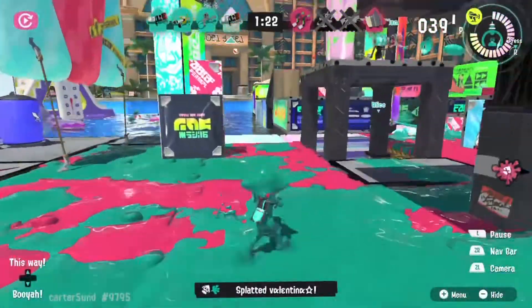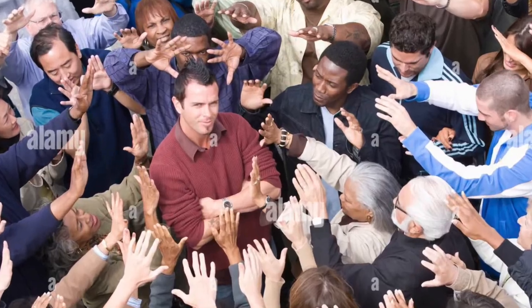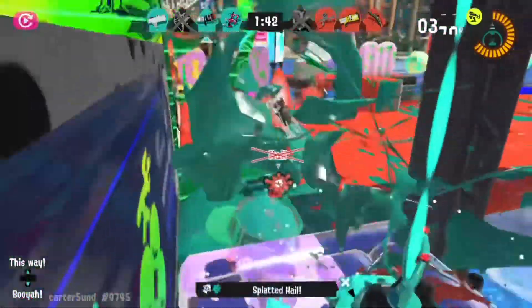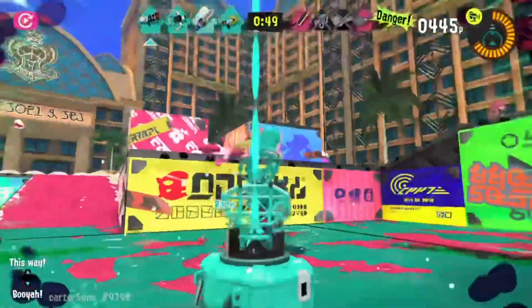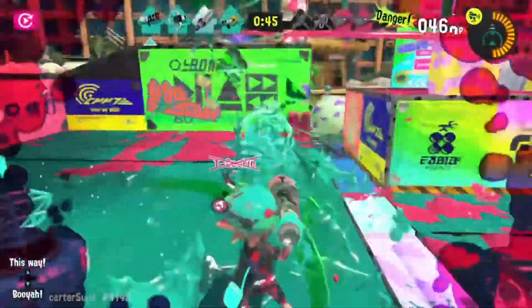Big Bubbler is obviously terrible for the weapon too. It forces people to get close to you to attack you, and you're already weak there, so it sucks. What do you mean it makes you stronger at your optimal range? If the special weapon you won't always have doesn't cover the weakness of a weapon that you can learn to deal with, then it's terrible for the weapon.